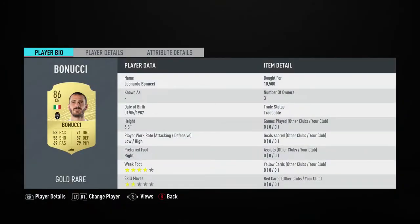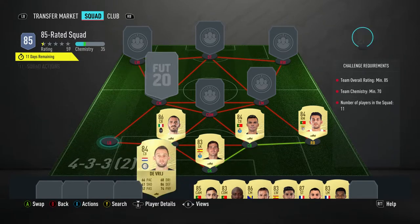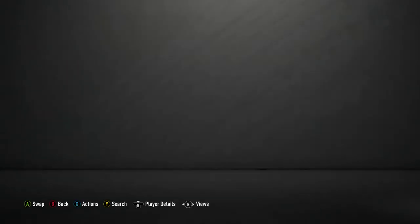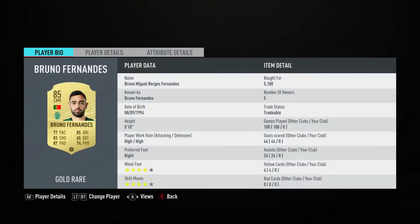Center back on the left is Leonardo Bonucci for 10,500 coins — he goes in the Italian league, Italian first division, and he's Italian. Left back is Stefan de Vrij for 3,000 coins, plays for Inter in the Italian first league and is from the Netherlands.